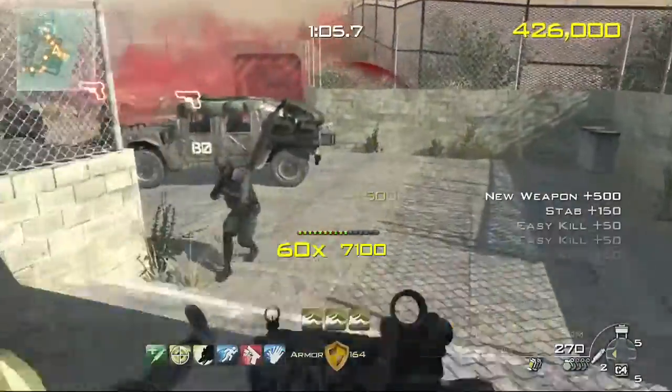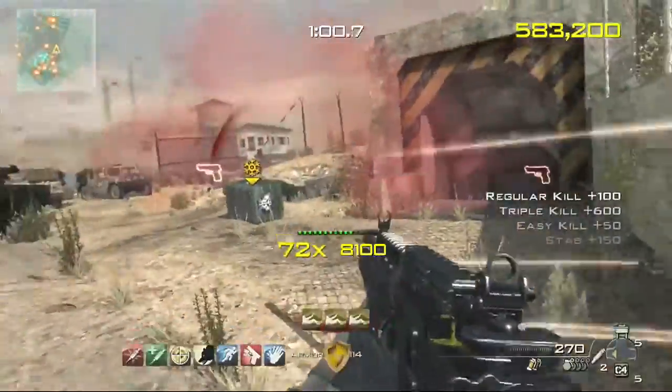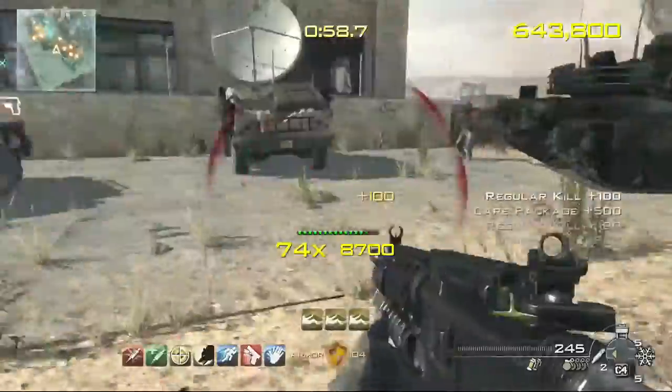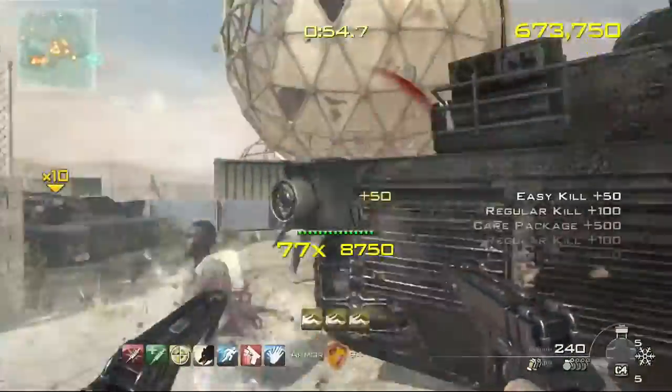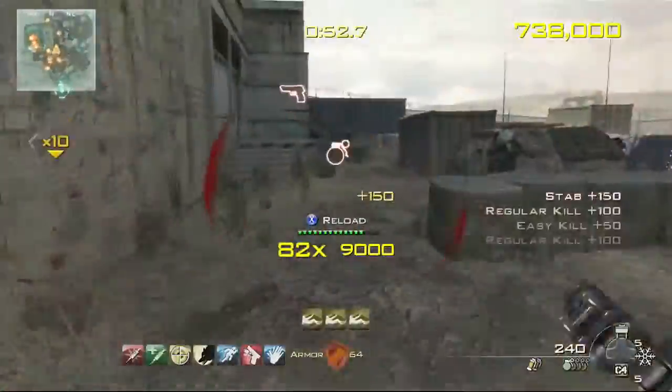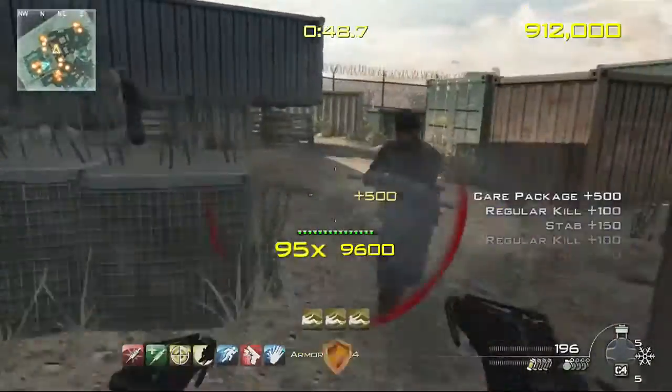Fast health regen! Combo freeze delivered! Triple kill! Deuced! Combo multiplier delivered! Combo freeze! Multiplier!